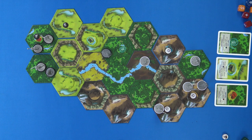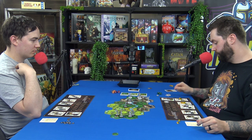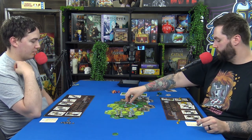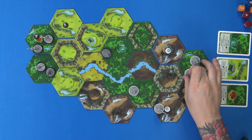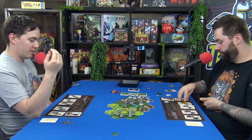It costs an action to use that ability — 'can perform an exploration action' — yes, that's the exploration action. Then I'll move with him for one action. I'll move the shield guy one step as well. That's my turn.